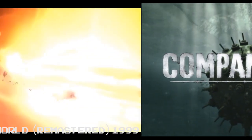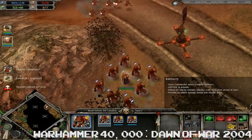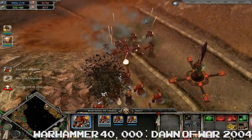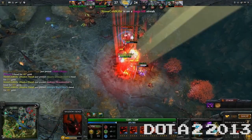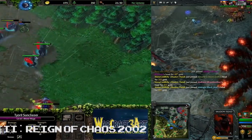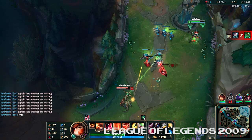Relic is a game developer that specializes in making RTS games, such as the Homeworld series and the Warhammer 40k Dawn of War series. RTS games were quite popular, but have been replaced by MOBAs such as Dota 2, born from Warcraft 3, a Blizzard RTS, and the hugely popular League of Legends made by Riot Games.